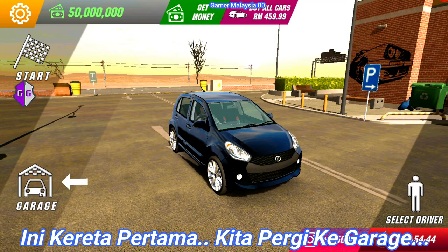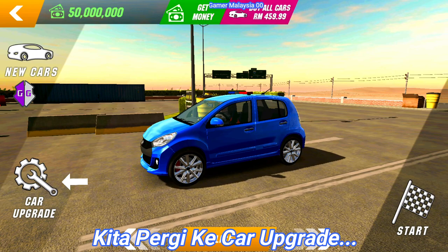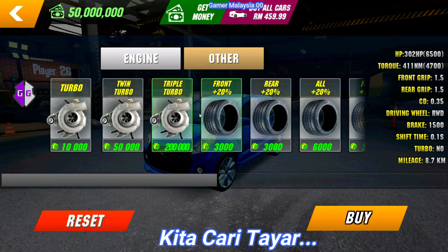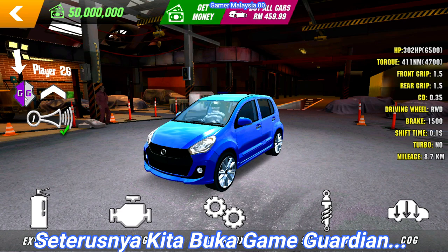First, we go to the Garas. It might be blue. We go to the upgrade. We go to the turn. Start the tile. We go to the tile, we go to the game Garas.